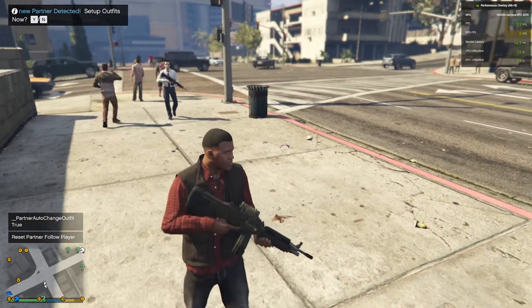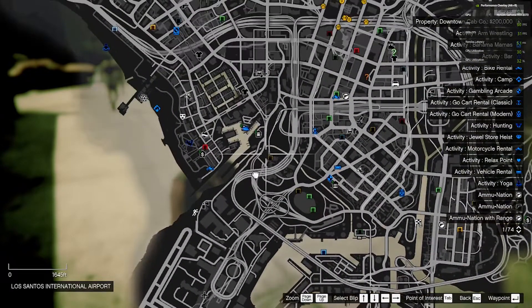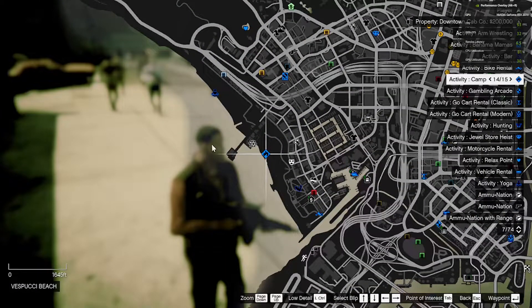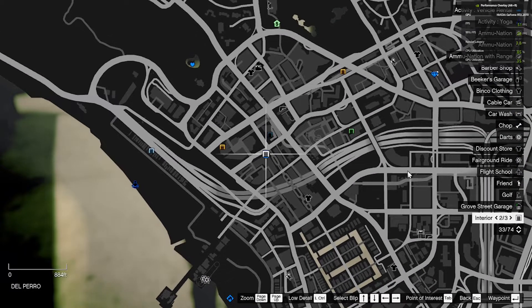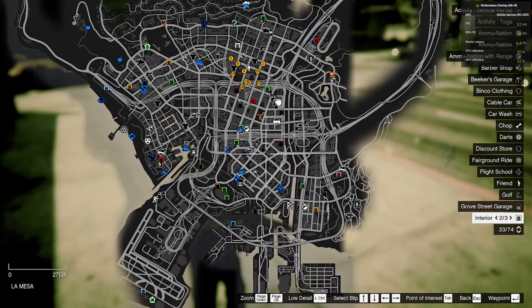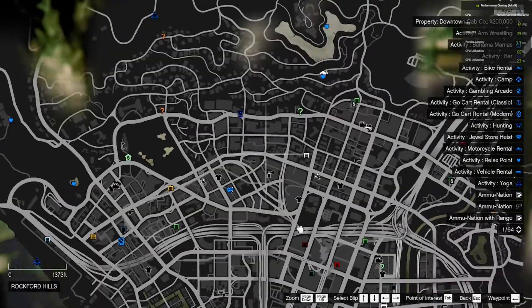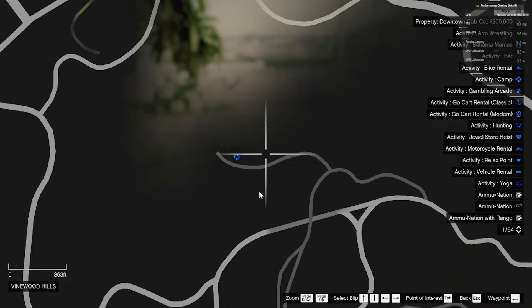Now on your map there are multiple activities to do. You can go for a bike ride, or you can go to the fireplace and have a romantic evening with your partner — though you need a female companion for that. You can go to the nightclubs and start dancing, or do various other activities. There are loads of things to find and explore.